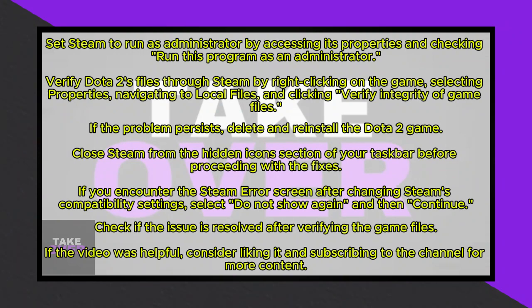The second step involves verifying the files of Dota 2. Launch Steam, and if you encounter the Steam error screen due to the Compatibility Settings change, select Do Not Show Again and then Continue. Right-click on Dota 2, go to Properties, navigate to the Local Files tab and click Verify Integrity of Game Files. This process might take a while due to the game's size. Once done, check if the issue persists.